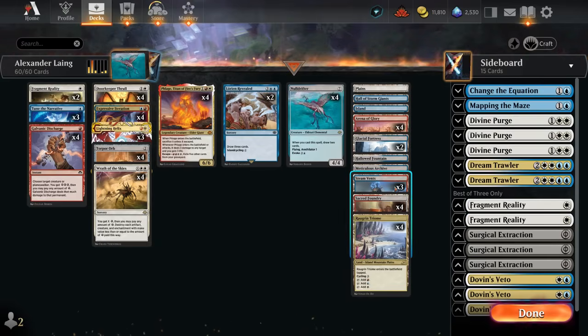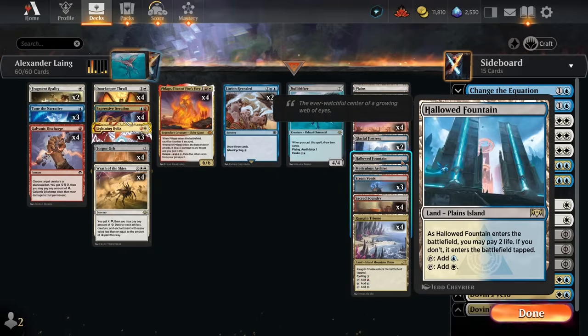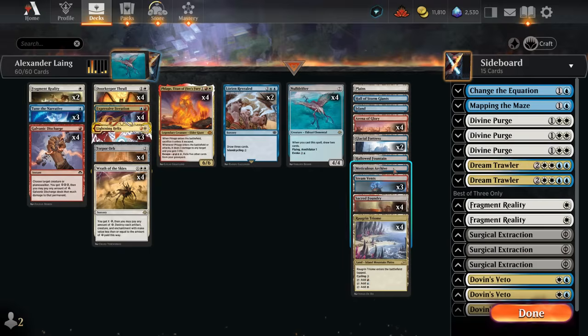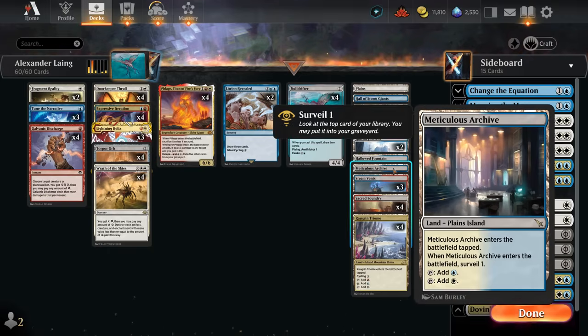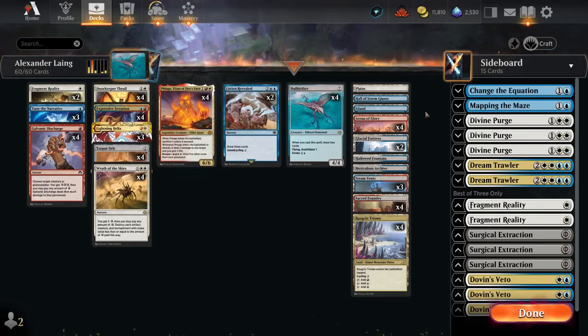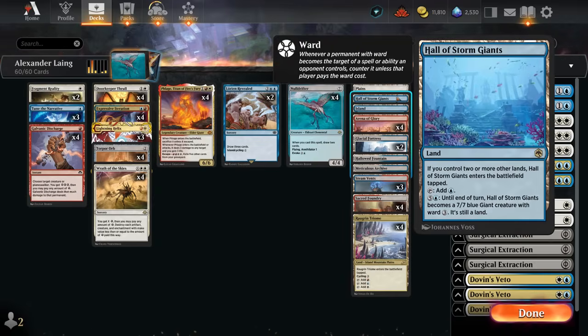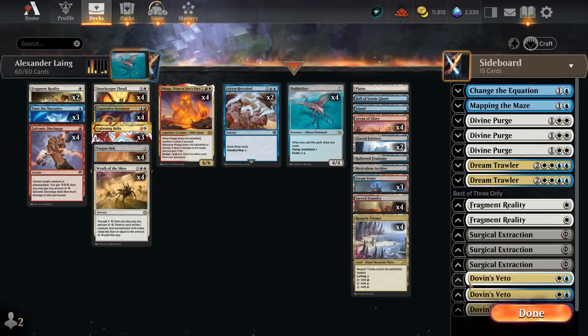We've got the full set of Raugrin Triome, which also has the Mountain type so Arena of Glory can enter untapped if we control one. That's also why we see three Steam Vents and four Sacred Foundry — more Mountains for Arena. Hallowed Fountain can be searched up with Lorian Revealed. Meticulous Archive lets us surveil one and can help fill the graveyard to escape Phlage if it ends up there. We've also got a couple of basics and Hall of the Storm Giants as another threat.